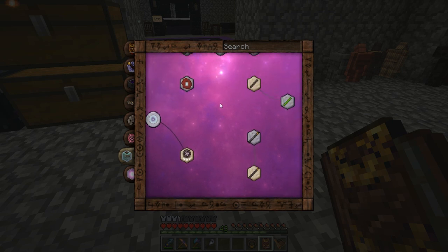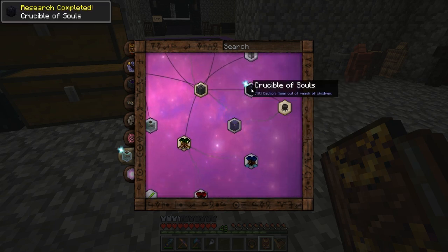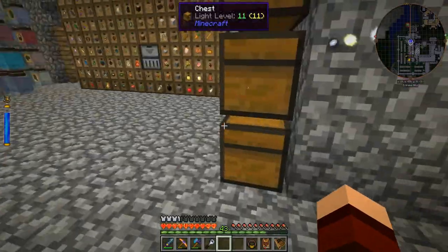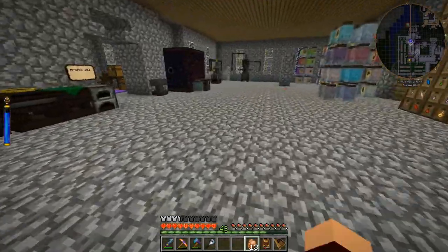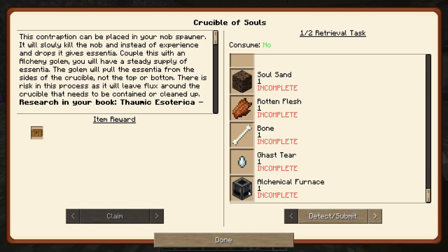I'm in the wrong one - it's in here supposedly. There's a lot of stuff in here we haven't researched yet. Soul brazier - yeah, crucible of souls. Discover the way of... okay. So we're going to need all of this stuff and a good variety. That's a lot of modus. We're going to need a crucible, an arcane alembic, soul sand, rotten flesh, a bone, a ghast tear, and an alchemical furnace.